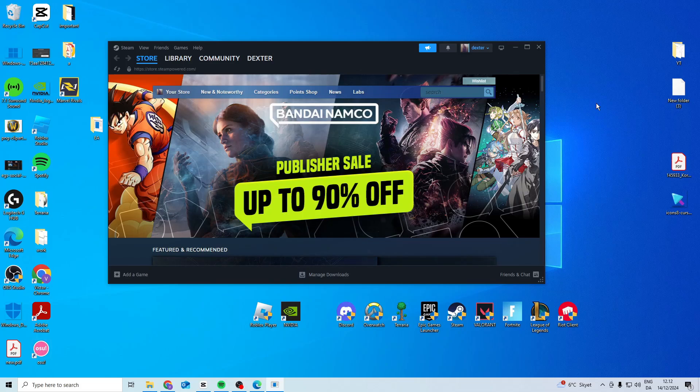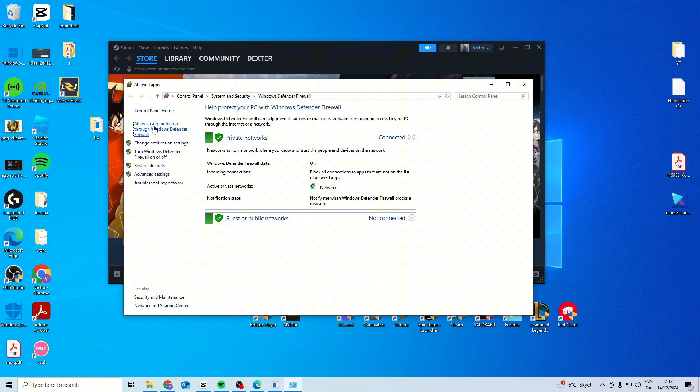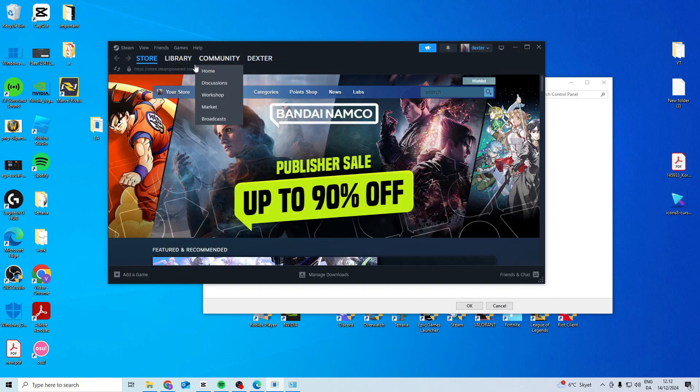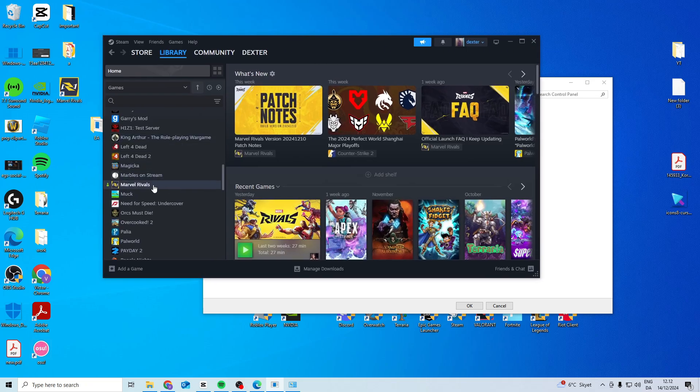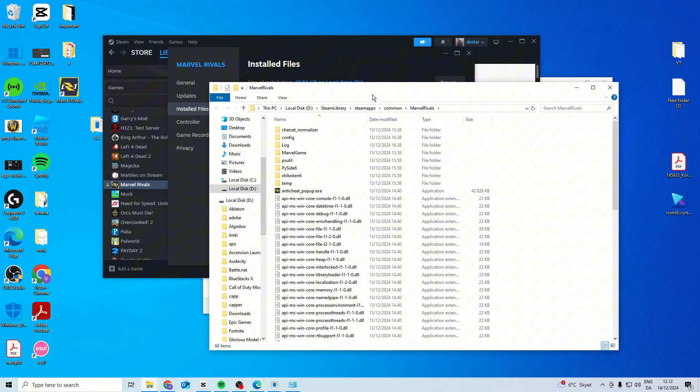In this video, I'll show you how you can fix Marvel Rivals packet loss. The first step is we want to open up our firewall. In here you want to allow an app, change settings, and then find Marvel Rivals. Go to properties, install files, and press browse.